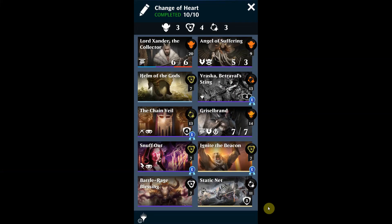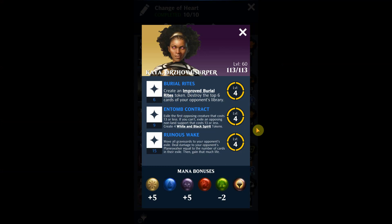Welcome back to the channel. Today I want to show you this deck called Change of Heart. I like to use it for Kaya One. Kaya One has a really good Ruinous Wake ability. It says move all graveyards to your opponent's exile, then deal damage to your opponent's planeswalker equal to the number of cards in their exile. So what we're going to try to do is build for this Ruinous Wake ability by stacking that graveyard as high as possible.